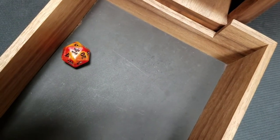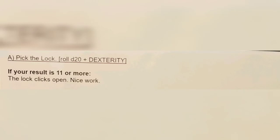17 is hopefully enough to free Victor. We check the results and it says if your result is 11 or more, the lock clicks open. Nice work! Today went exceptionally well — we just walk up to the lock, break out the lock pick set, and open her right up.